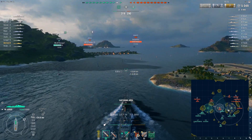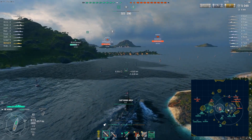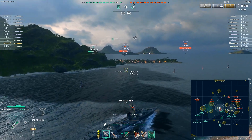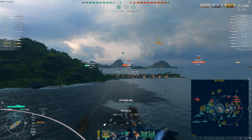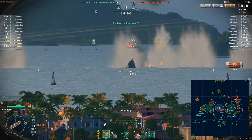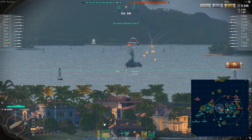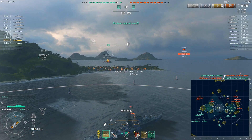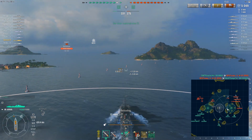The safest option is to head for the B cap. Right now there's a Cossack fighting a Jarvis. Cossack should win, to be honest, but it doesn't seem to be happening, so I'll try to help a little bit — with a smokescreen and firing from smoke, because I simply can. The Jarvis on the enemy team went down.